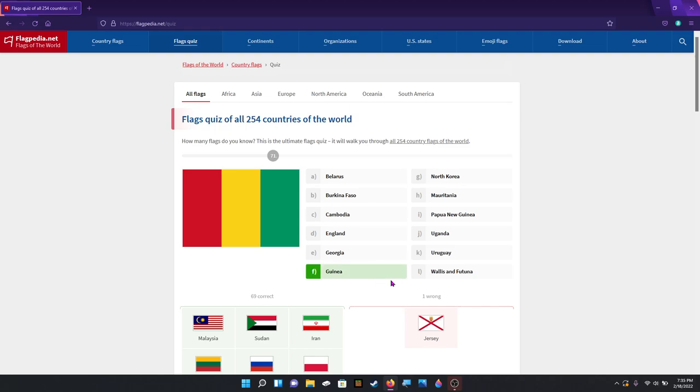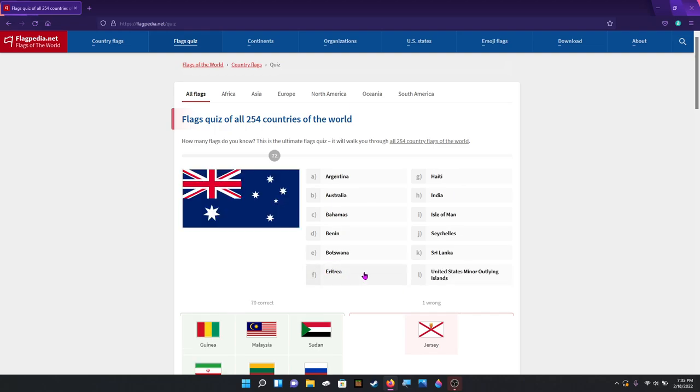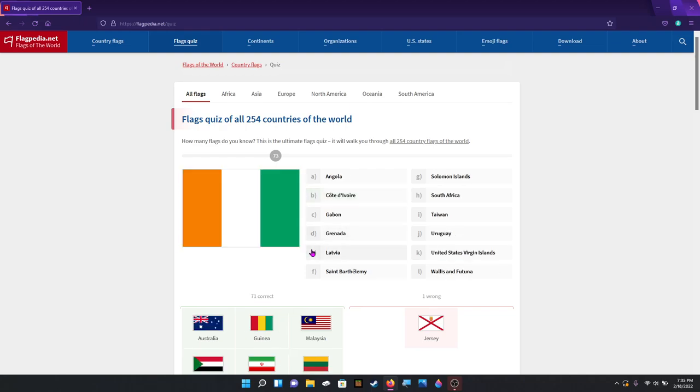Guinea. That's Australia. That is Cote d'Ivoire, or Ivory Coast. Now the reason I can differentiate between Cote d'Ivoire and Ireland is because if you flip it, Ireland is green — Cote d'Ivoire is on the left. That's how I remember.